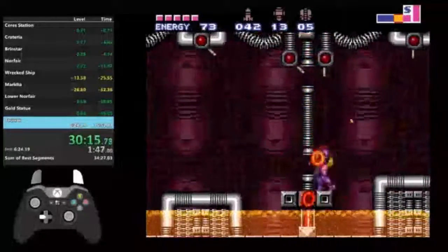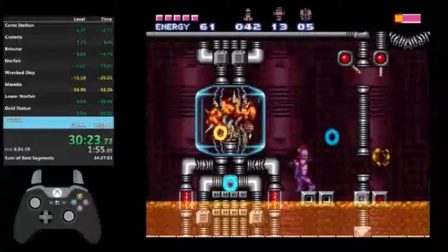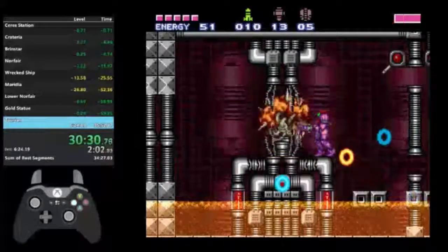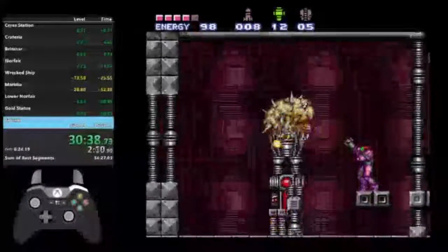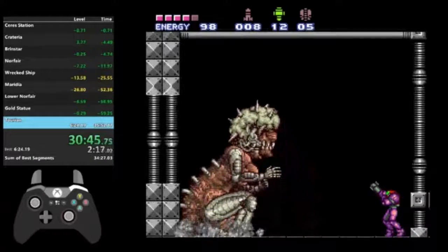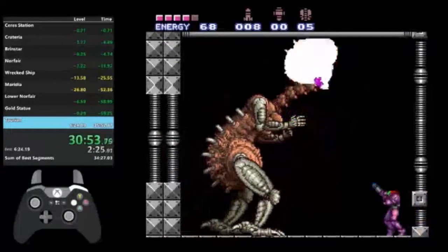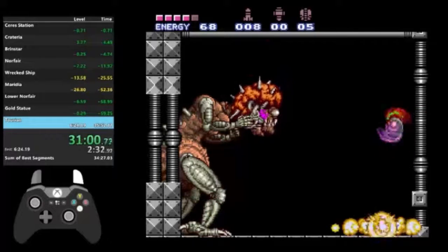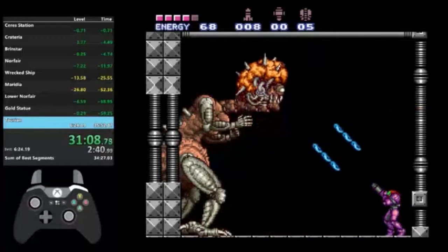That Z-Bike glitch took a little bit longer than it should've. I just gotta unload missiles into that tank and then I get to fight Mother Brain. This fight takes practice — you just gotta keep shooting at Mother Brain's head in the corner without being hit by any attacks. These blue rings are not that big of a deal, neither is that tiny yellow shot. This bomb however — you gotta jump up. What I'm looking for is a red beam — the red beam does a ton of damage.